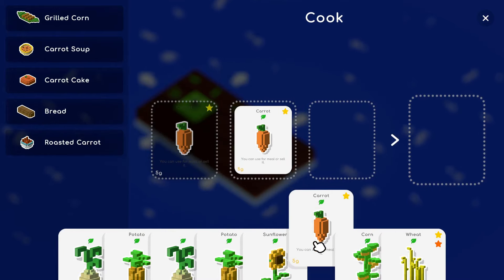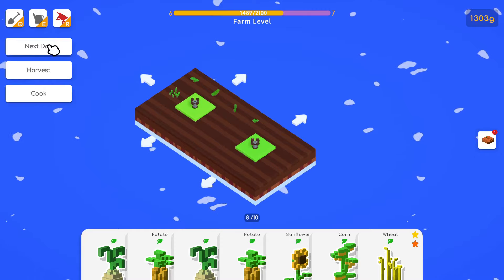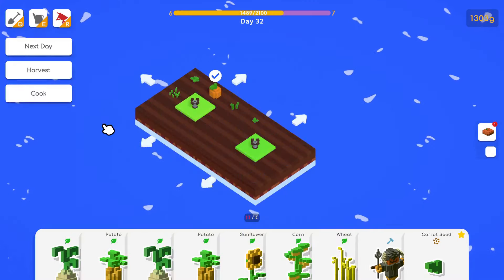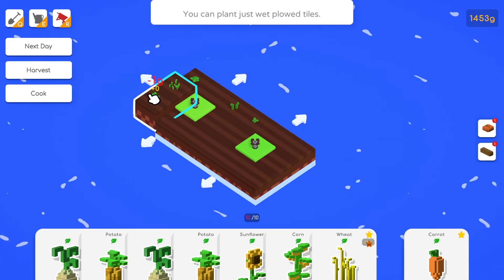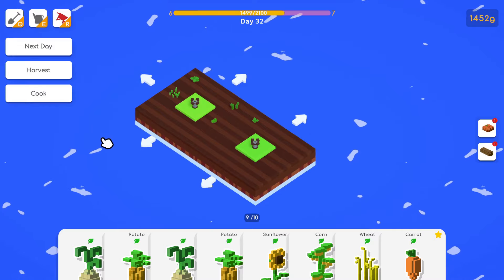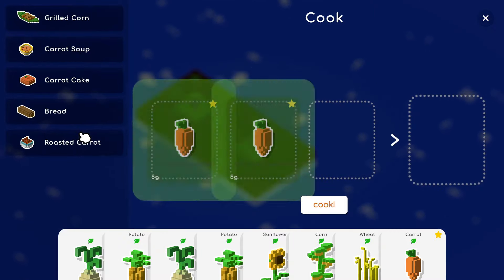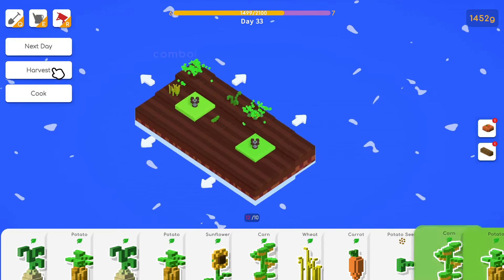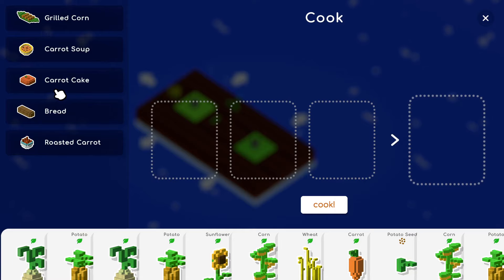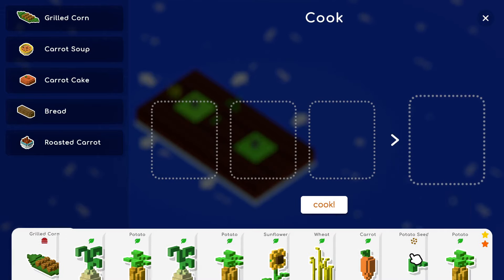We have corn here and here. Sunflower doesn't really give a bonus. We have a lot of potatoes but nothing we can do with them right now. We need to go to the next day. Whoops — we have to pay rent: 75 coins. We have 75 coins exactly — we can click that.